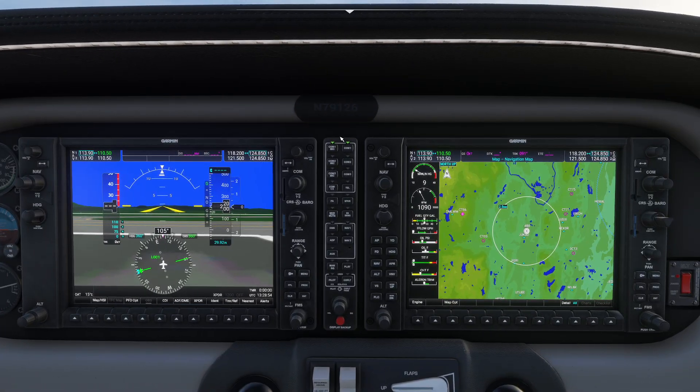The G1000 system is an all-in-one flight deck. You have two different displays. The one on your left is called your primary flight display — your PFD — and the one on the right is your multifunction display, known as your MFD. The easiest way to think about these is: the PFD has all your standard instruments, and the MFD is the person holding the map for you. The system itself is relatively easy — everything on these displays has little diagrams linked to nearby buttons.